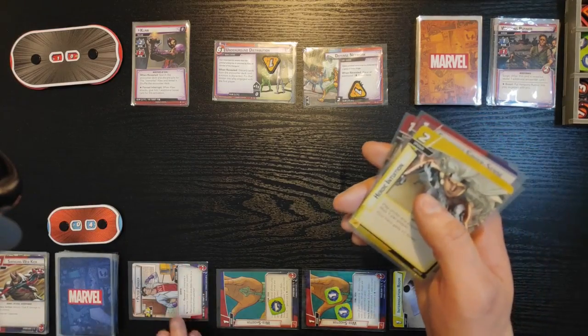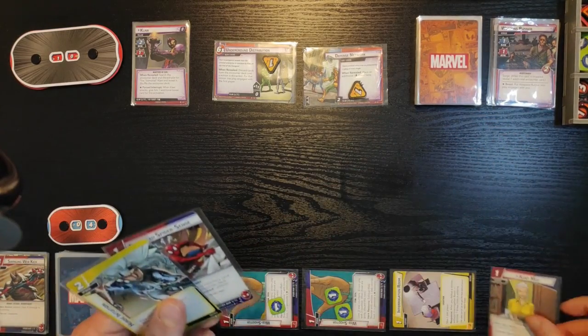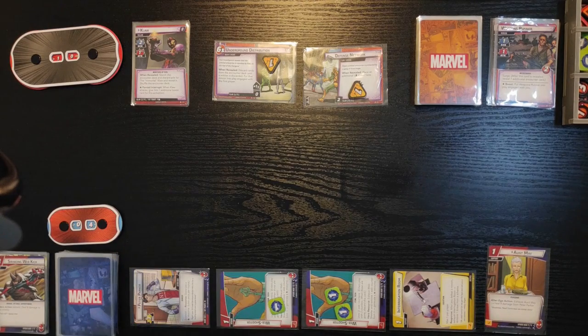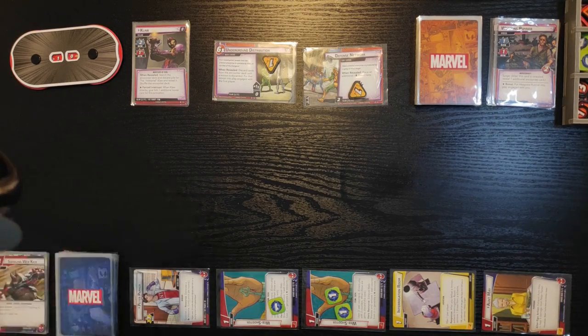Now I'm gonna flip to Peter Parker. He's gonna generate one resource to play Aunt May. Aunt May is a support card and if I am in my alter ego form I can exhaust her and heal four damage from Peter Parker. So I go up to eight — back to eight.